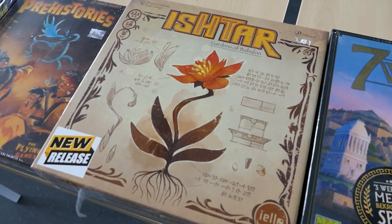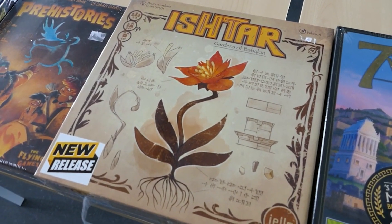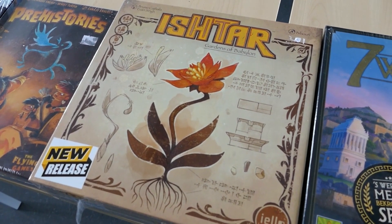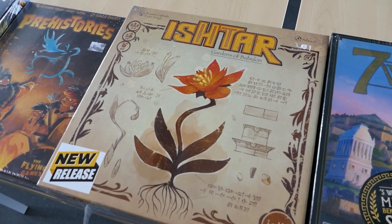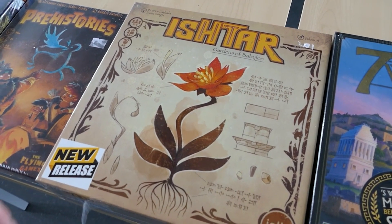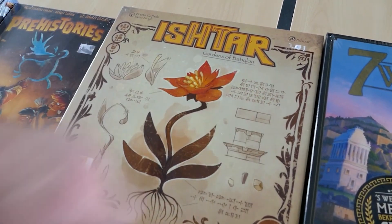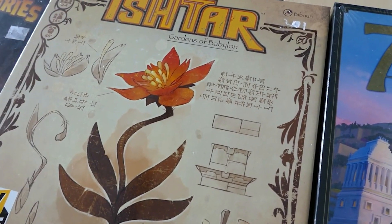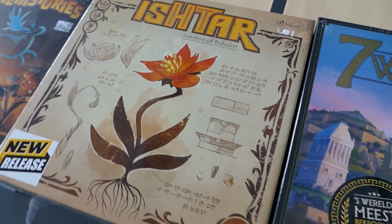Next up we have Ishtar, where you get to build gardens in Babylon. You play as a gardener, you obtain tiles, and you try to become the best gardener in Babylon. That's cuneiform on the cover — yes, it has cuneiform on the cover, and it looks really nice. So I'm very excited. You think the rules will be in cuneiform too? I hope not.